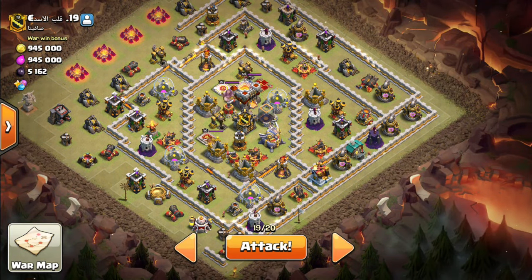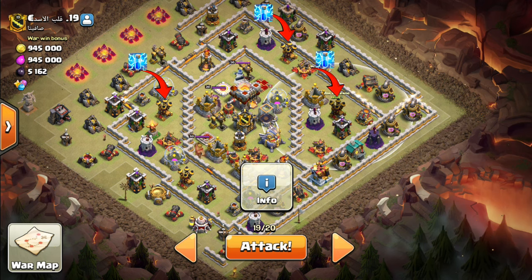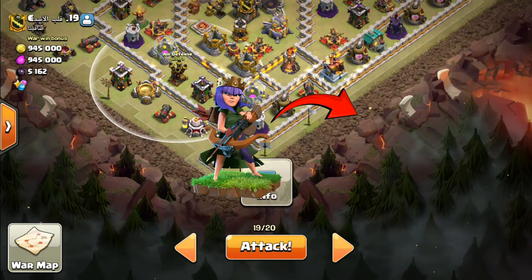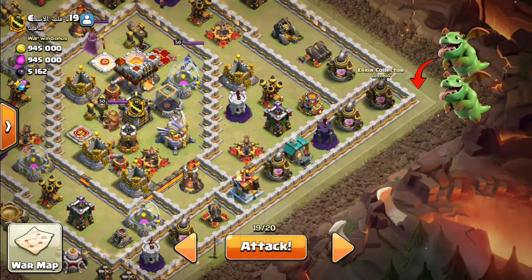What's the plan? First we destroy these three defenses with lightning spell, and we deploy our Archer Queen straight here to clear all of this. And also we deploy two Baby Dragons here.